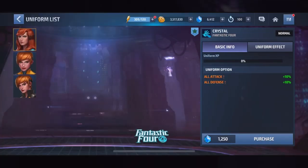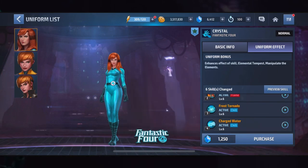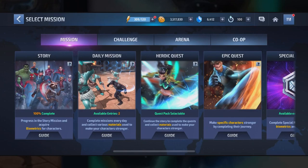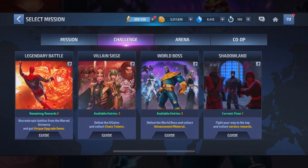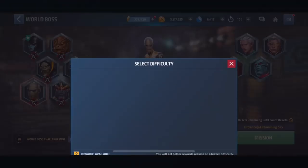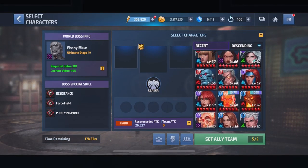There's immune to all damage right here on this uniform. I want this, but right now it's too expensive and I don't want to buy it. I don't know who's rich, but don't look at me. Let's go in and battle and see if we can actually win this one. We're on level 19 and I still think this is a bad idea.